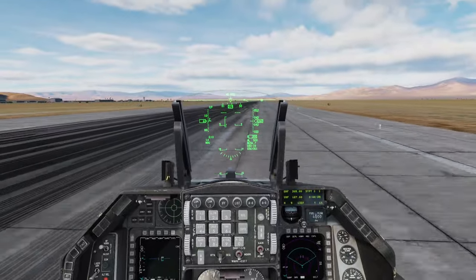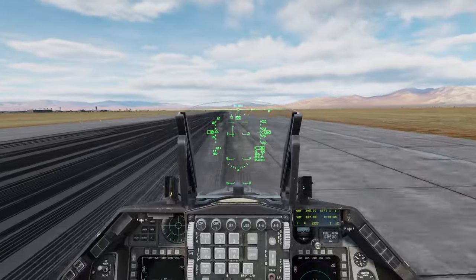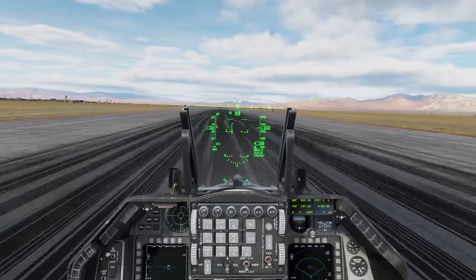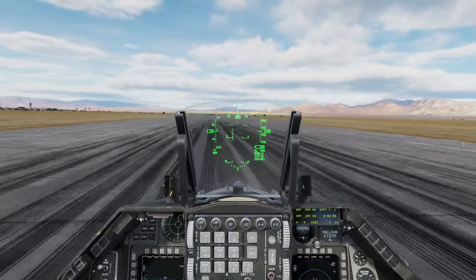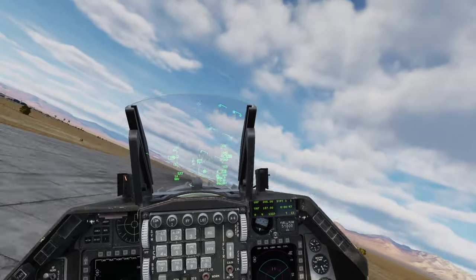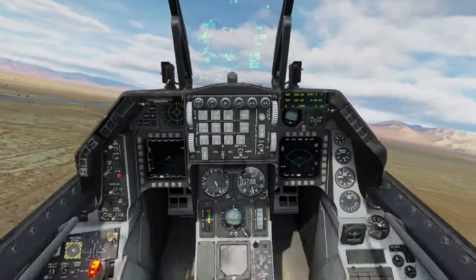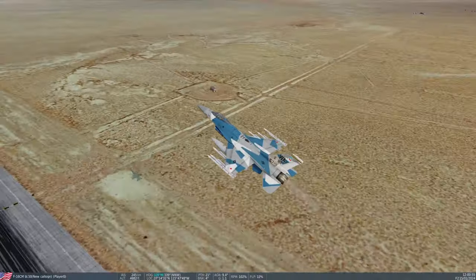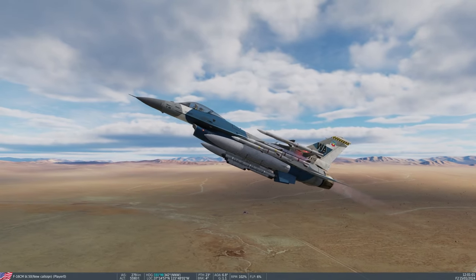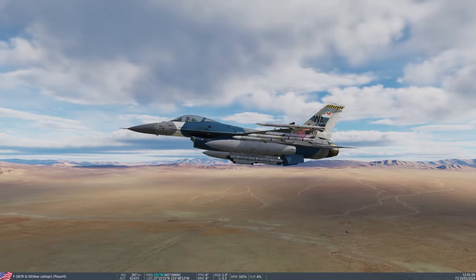Alright, so here's the F16 in DCS World and I'd better just go full throttle since we're already off to a start — the nose wheel steering is squirrely. I do have TrackIR on but let's get off the ground before I try to talk about this. It's been a long time since I flew this, and that's how I look right now. I'm sort of heavily loaded.